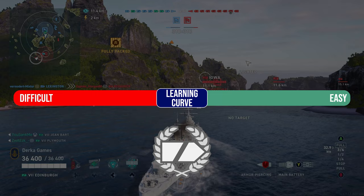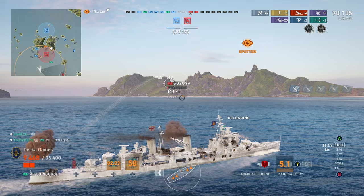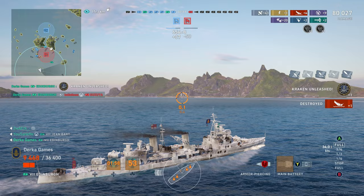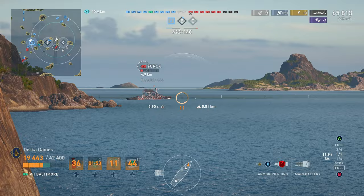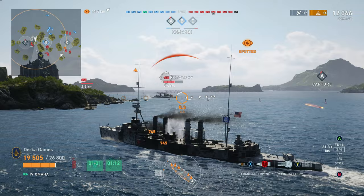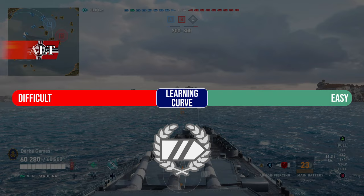The easiest cruiser line to pick up and play was also voted to be the British light cruisers for the reasons mentioned above. They have smoke screens and they will improve your ability to stay alive longer, allowing you to be more influential as the game goes on. The most difficult cruiser line to play was voted as the Italian ship lines, but for the sake of variety, the second most difficult line to learn is the original American cruiser line. The poor survivability of the Omaha and the struggle most players have with the Pensacola were large contributing factors, as these lower-tier ships tend to blow up a lot.